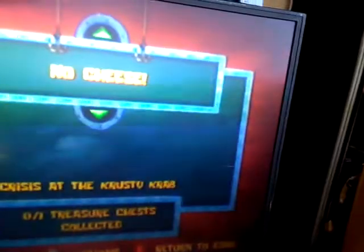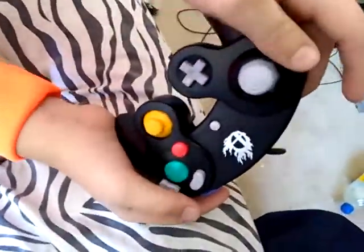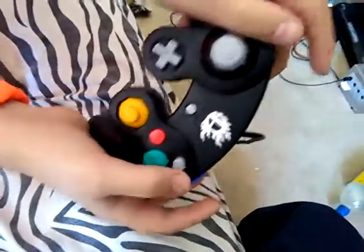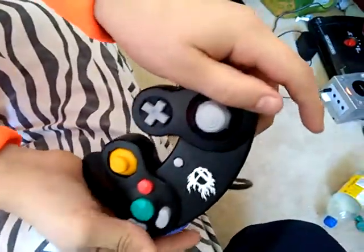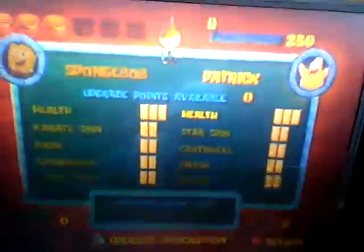Next we're going to show you how to get upgrade max moves. Go to Options, hold L and R as always. The upgrade moves code is Y, Y, X, Y, X, X, Y, X. Now when you go back you'll have all your upgraded moves and everything. We'll show all the moves at the end — right now we're just getting the codes down.